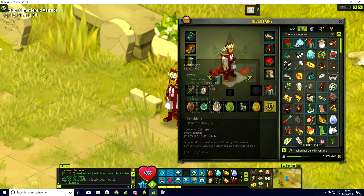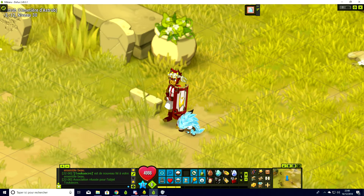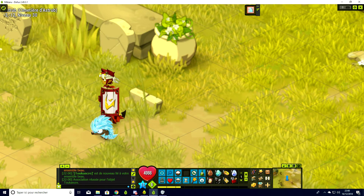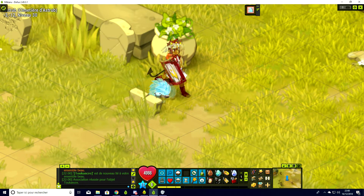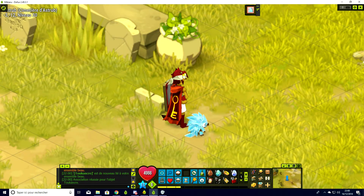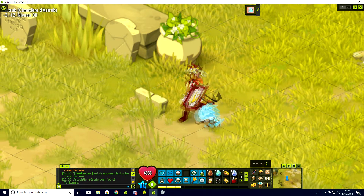On va essayer le Pikagla. Ah ouais, lui il est vraiment sympa. On dirait le Pokémon Sablette, mais des glaces — en forme d'Alola. Il est plutôt sympa quand même, il est plutôt joli.